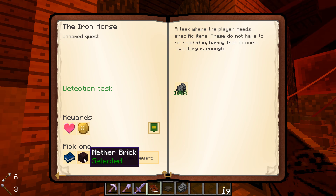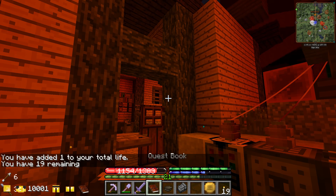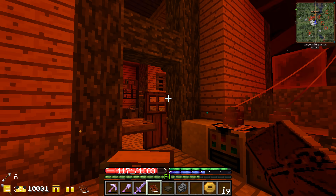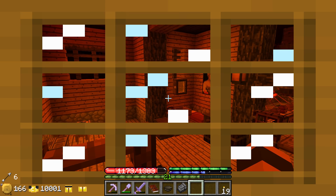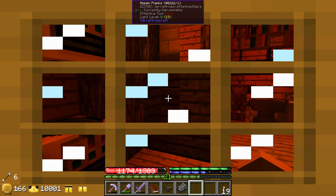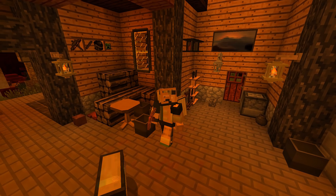Brass diving helmets - that's interesting. I don't know whether to pick nether brick or a routing table. We got an extra life! We gotta kill undead rail workers I guess - interesting, a new quest opened up. The diving helmet - probably unlimited air underwater if I was to guess.